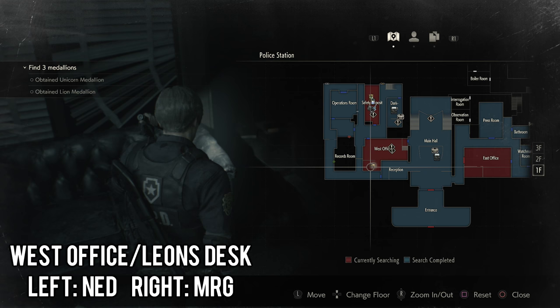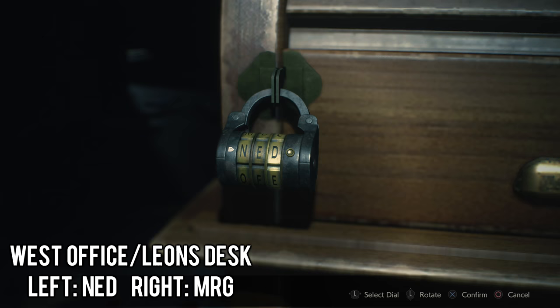As soon as you enter the West office, you'll come to Leon's desk. There are two locks on it. The left one's code is NED — N-E-D — and the right one's code is MRG. You'll find an extended mag for your pistol.